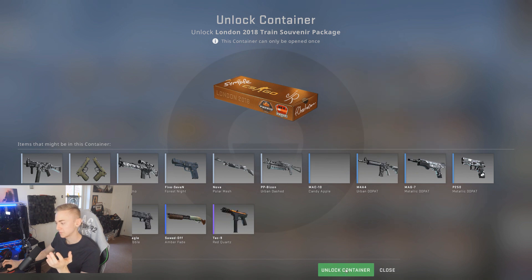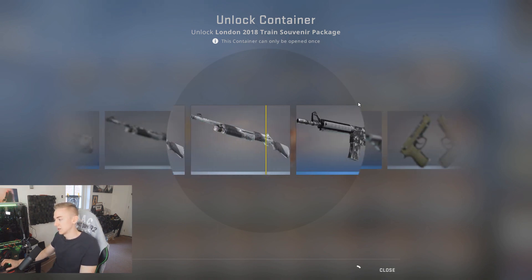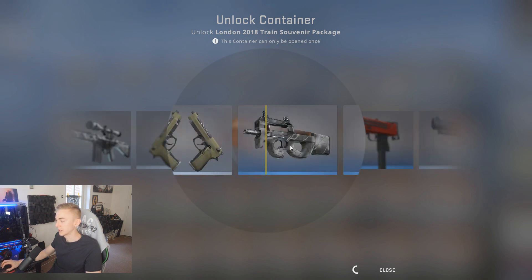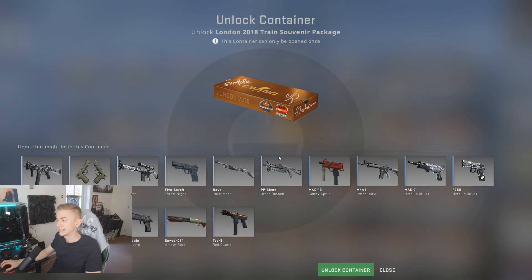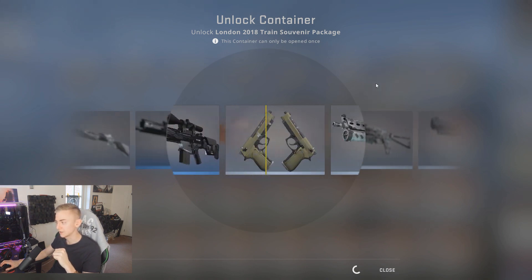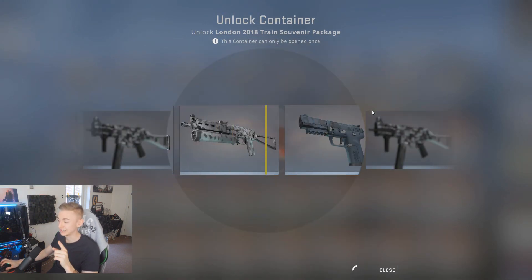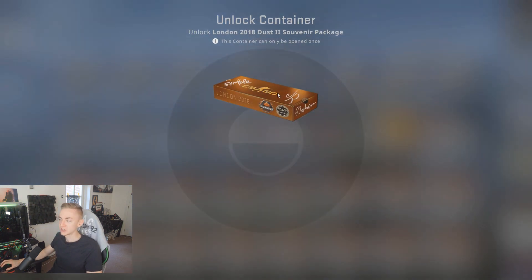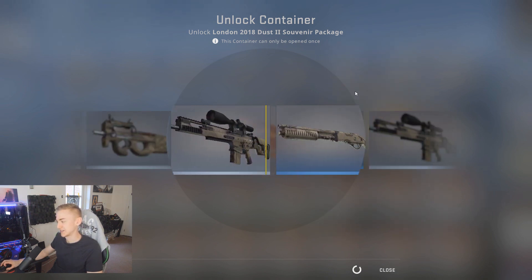We've got a Train one here to mix it up. A lot of these packages aren't the most expensive — they're some of the cheaper souvenir packages, so there's not going to be a Dragon Lore in it. I don't think any Cobblestone has even been played yet so you can't get the Dragon Lore yet. Please let me know in the comments whether Cobblestone will be in the active map pool for the championship finals in London — that would be sick. I'm actually going to get my second souvenir Dragon Lore when those come out.